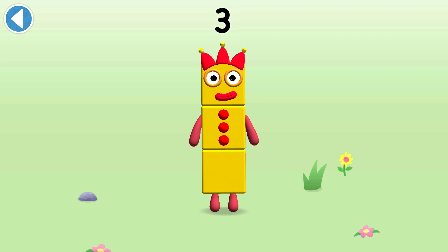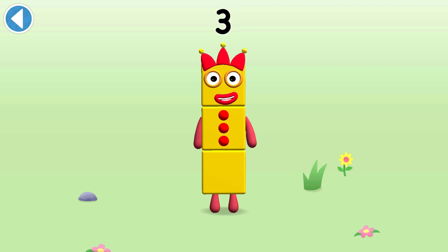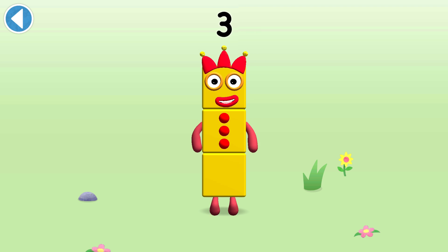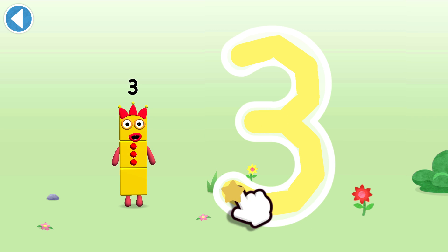This is Numberblock Three. This Numberblock is made up of three blocks. I am three. Look at me. Make a curve just like me, then one more and you've got three.